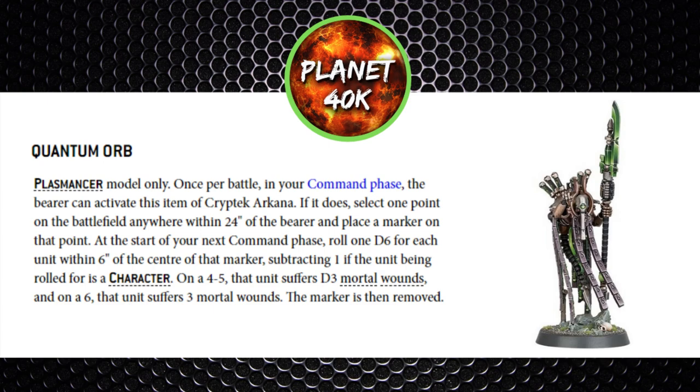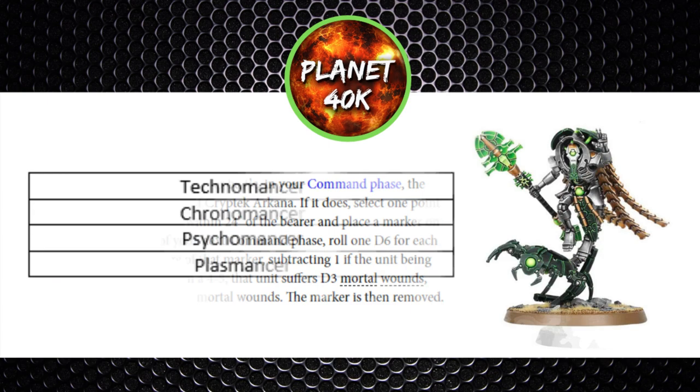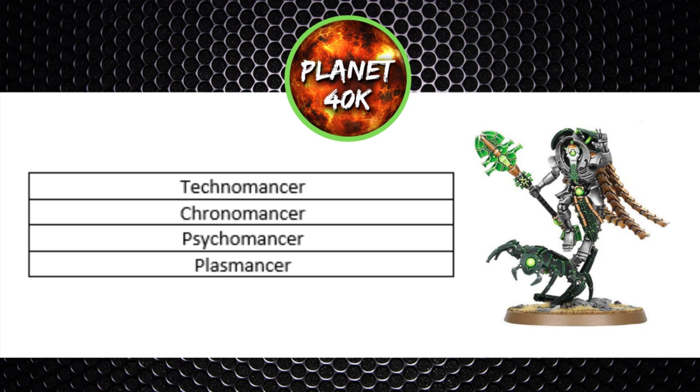If I had to rank all four purely in terms of their abilities alone, the Technomancer tops the list as the most versatile — with healing and buffs into all sorts of different units. The Chronomancer would be next, with the Chronometron ability. The Psychomancer would be third with Harbinger of Despair, and then finally the Plasmomancer.